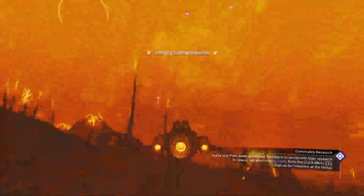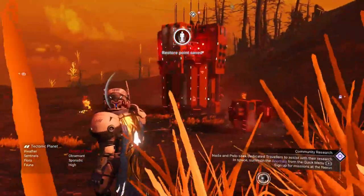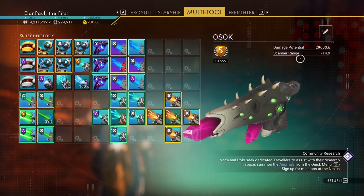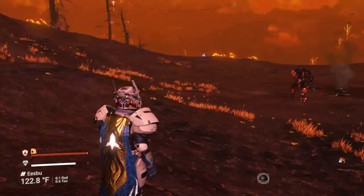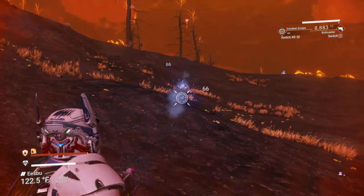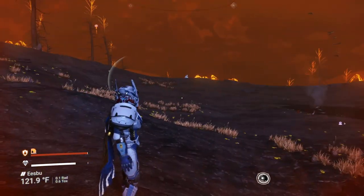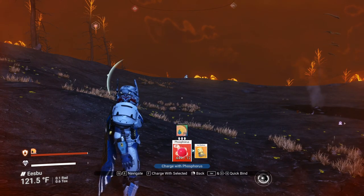Here we are landing at one of my Sentinel Pillars on another planet in my system. We've got the Bowcaster all loaded up and ready to go. As you can see, it's only putting out just shy of 30,000 damage — not the greatest in the world. But the thing about this Bowcaster that really shocks me is how fast it is. We're going to test it on all the Sentinels, then specifically time the two-legged Walker. That's the highlight of the video towards the end.